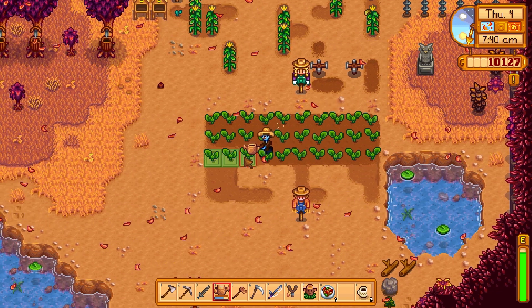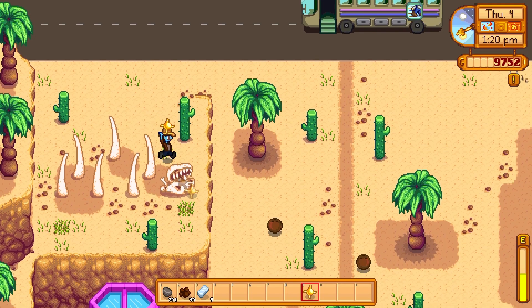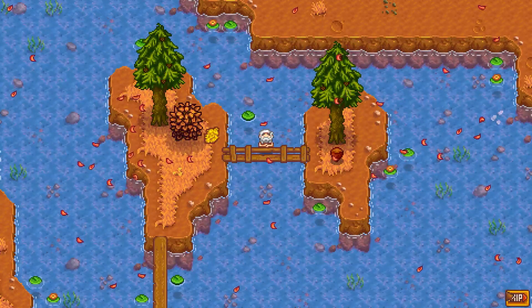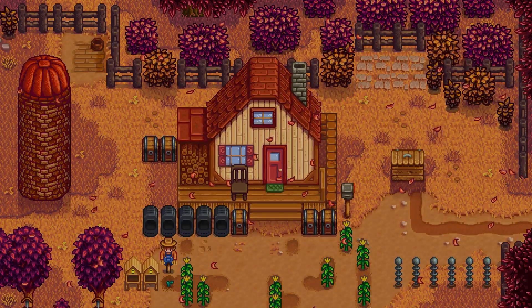Moving on, we water our plants as usual. Then we drop some stuff off at Gunther's and head on over to the desert to continue the key quest. Back in town we catch Linus bathing in the lake — usually I catch him in the wintertime. Then we finally build our horse stable, which was really exciting.